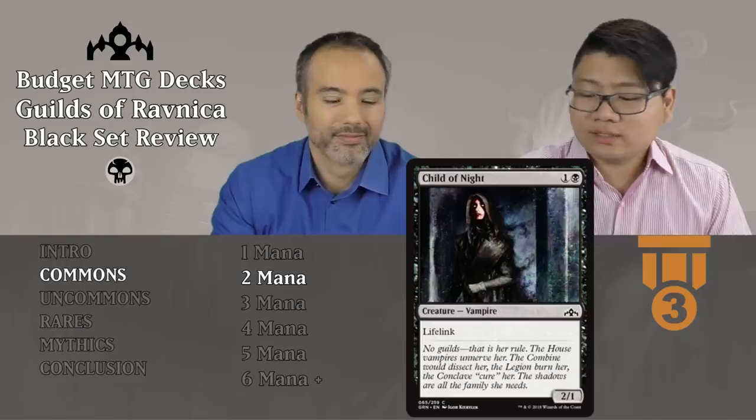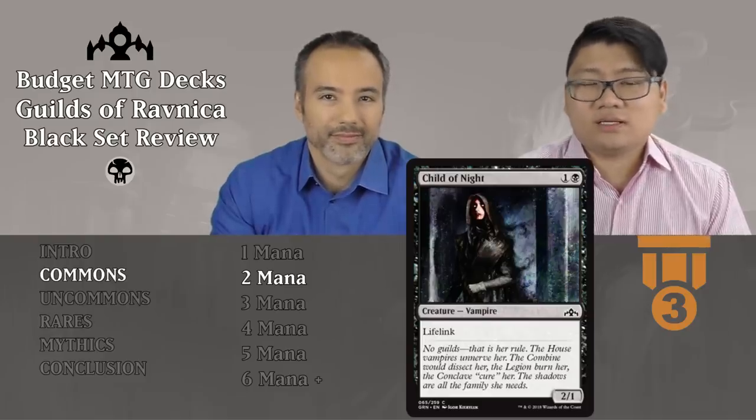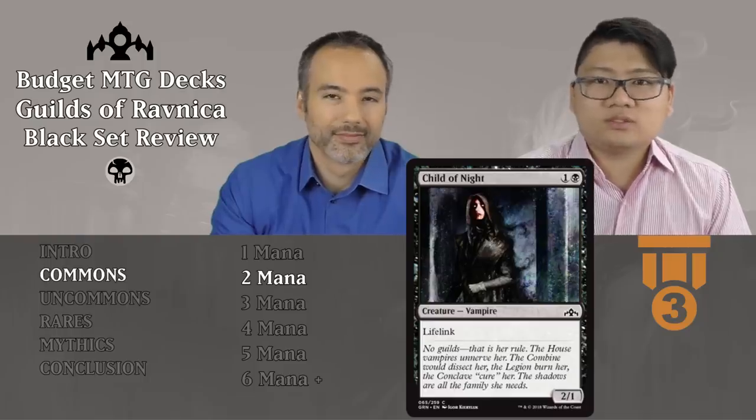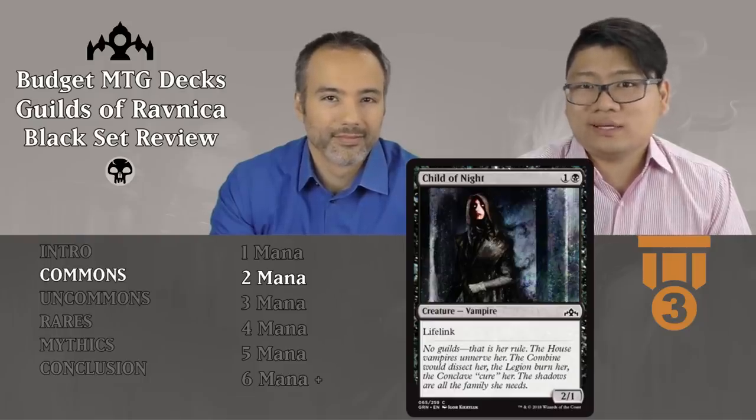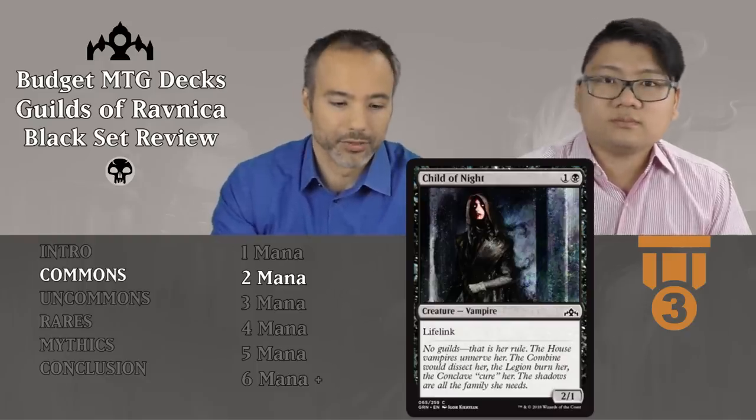Child of Night, one and a black, is a 2/1 vampire with lifelink. Tier 3, decent filler. I don't really like the one toughness, but with 2 power and lifelink, I think it's a decent filler. Don't feel bad about playing this one.